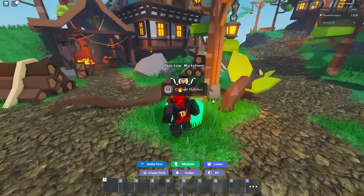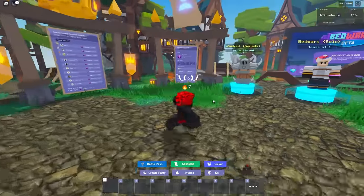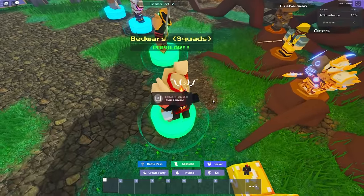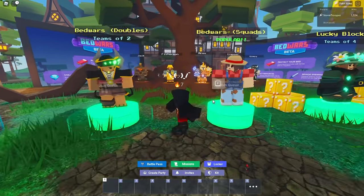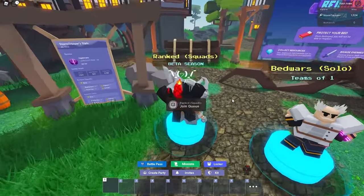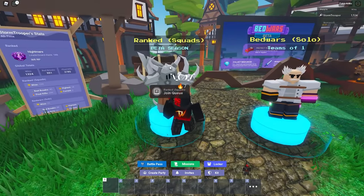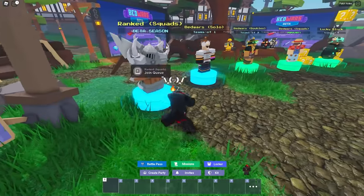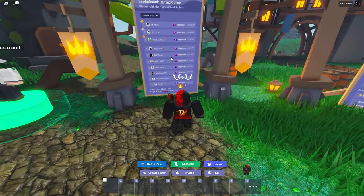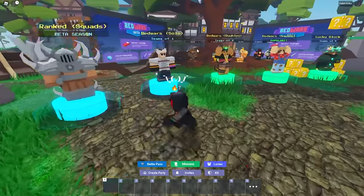There are several modes. This NPC lets you do custom matches — host or join one through him. Verifying your account via their Discord gives bonus XP. The most consistently available modes are Bedwars Squads, Bedwars Doubles, and Solo — those three have been pretty consistent. Ranked matches are a newer addition — they give you cool ranks. I'm currently Nightmare rank. You need to play about five matches to get qualified and receive your initial rank ring. Top players on the ranked leaderboard may get special rewards when the season resets.